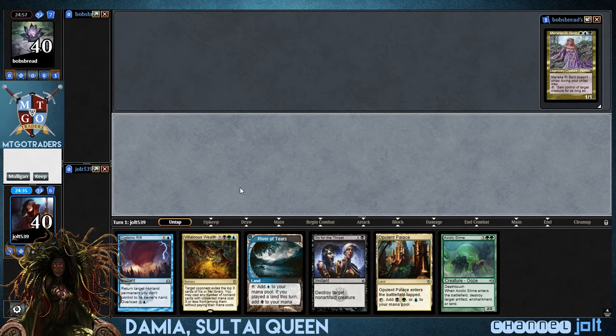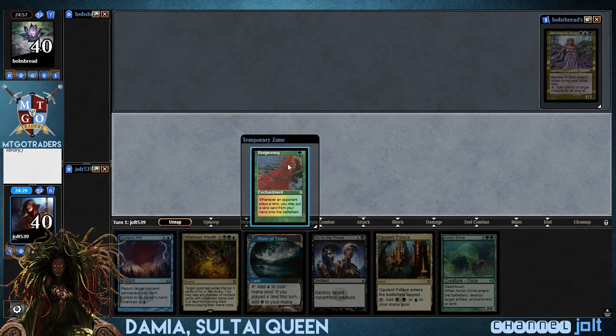River of Tears, Opulent Palace. We still have Villainous Wealth and the Scenic Slime. Yeah, we're just going to keep. I don't want to go past that. We'll put that on top.